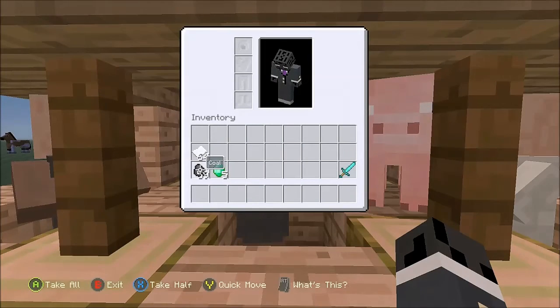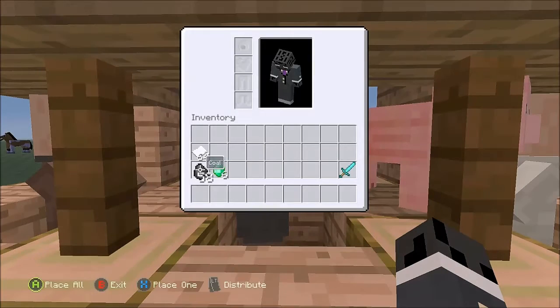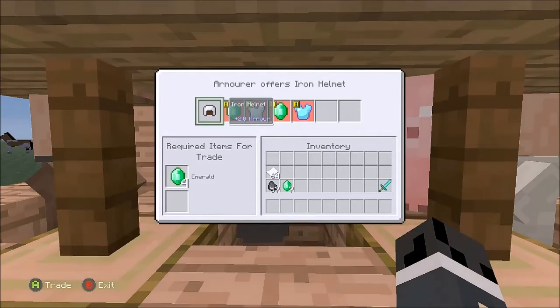This glitch is very easy to do. It requires no skill, really. And here we are on the 7th trade. As you can see, the trade went away now.